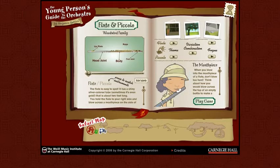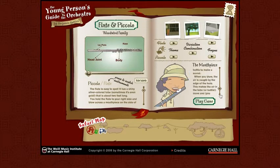As you can see, you're going to come across all this information for flute, piccolo, and all the other members of the woodwinds. On the left-hand side, you'll see some information to read, a picture of the instrument on the right. You can listen to the themes and variations. Check out the mouthpieces. Remember to scroll up and down to read all the information. And at the end, you're going to click Play Game to find a way to get each instrument captured so you can bring it to the orchestra.